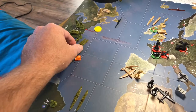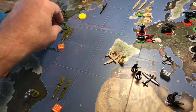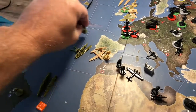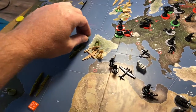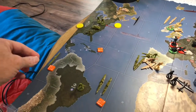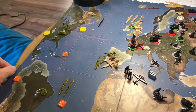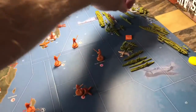The transport and destroyer off the coast of the US are going to pick up one artillery and one infantry division and go across the Atlantic to Gibraltar, dropping those land units off there. The sub in sea zone 19 is going to move two spaces over to sea zone 56.